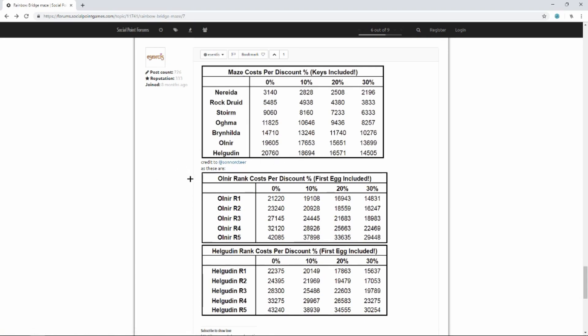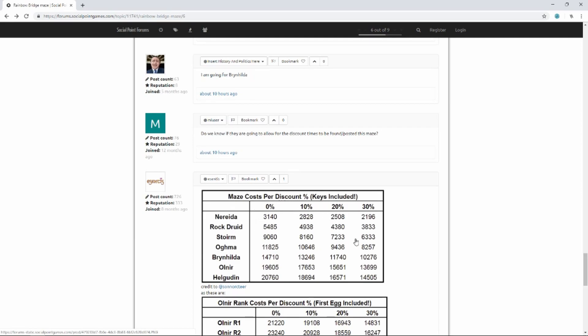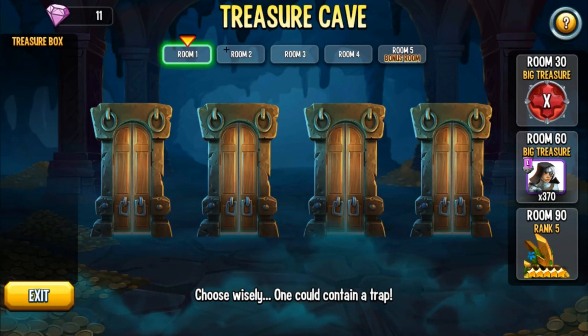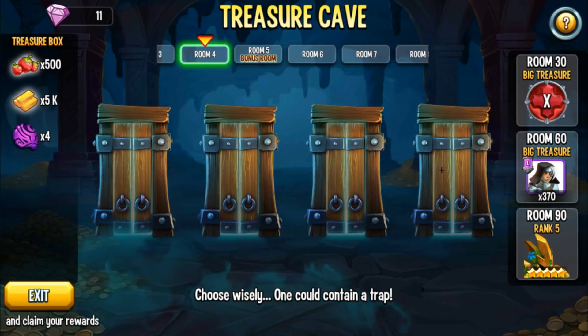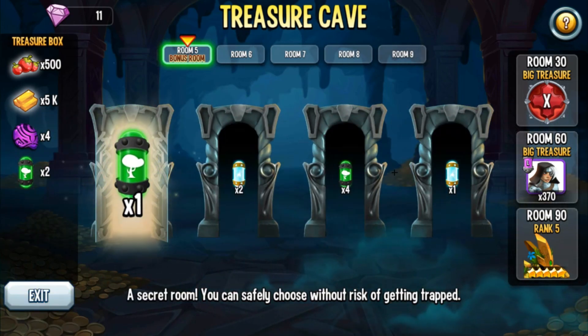With zero discount it's going to be 20,000 coins if you're just going for her, which is pretty hard. For ranking up Helicotin, the cost will be 43,240 with zero discount, but the lowest for rank five is shown here. For those just trying to get the monster, this is the lowest you can get. I'm not going to waste any coins right now - I'm going to wait for a discount, and you guys should too. That page on the forums will tell you when the discounts are.